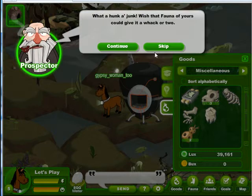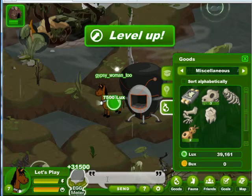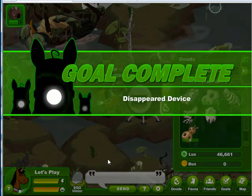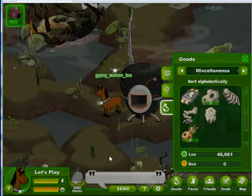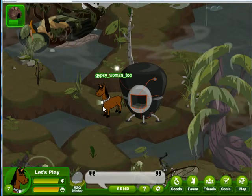He thinks this thing is a bunch of junk, but he is going to give us a big lux for this one. We're all charged up down here — 7,500 lux. That's a lot of egg points. You always want to be charged up before you drop it on this goal.